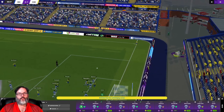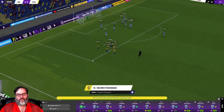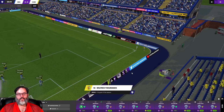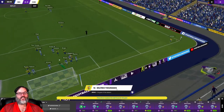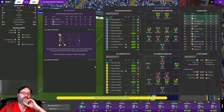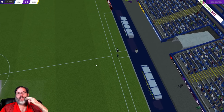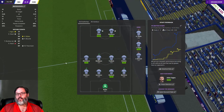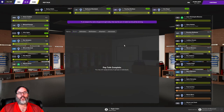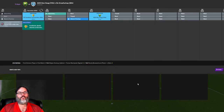Now we're defending a set piece in the final minutes. Case gets burned again — I'm really unhappy with Case; he has given up some really questionable goals. I wonder if it's time to give our new keeper a run. And we let that one get away from us — that drops us eighth in the table. Bobby Boucher comes back to haunt us.